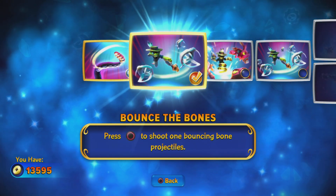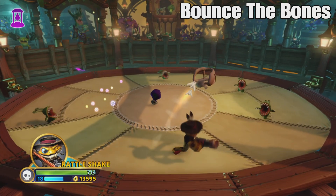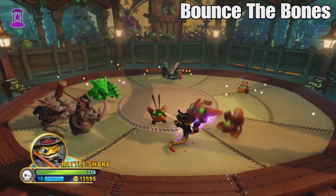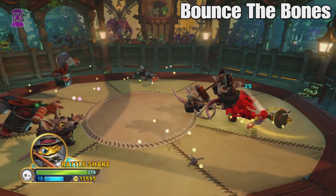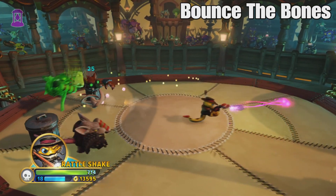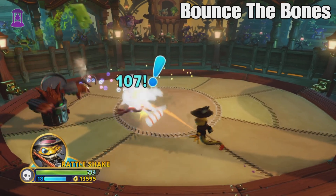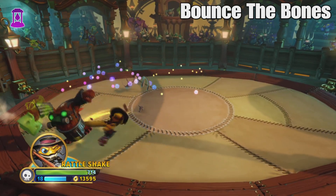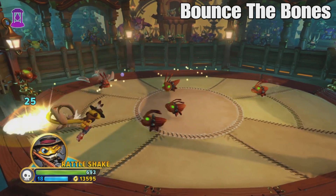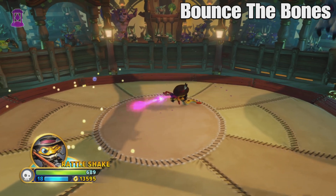The first upgrade for the bottom path is Bounce the Bones, which lets your Tail Sweep throw out a little bone projectile. It's basically a simple damage upgrade. You can use it as a projectile, though it doesn't do more damage than your base projectile or Spring-Loaded Snake. Sometimes it hits multiple times on a single enemy, which is nice, but it's inconsistent. Hopefully the upgrades make it more intentional.